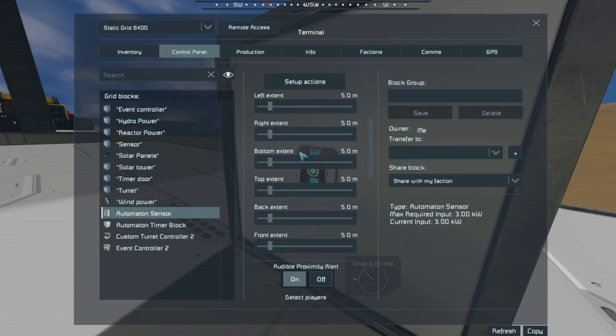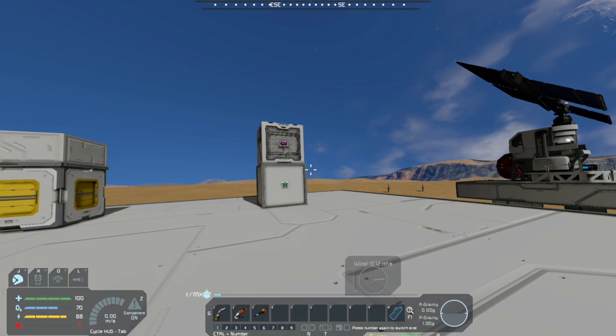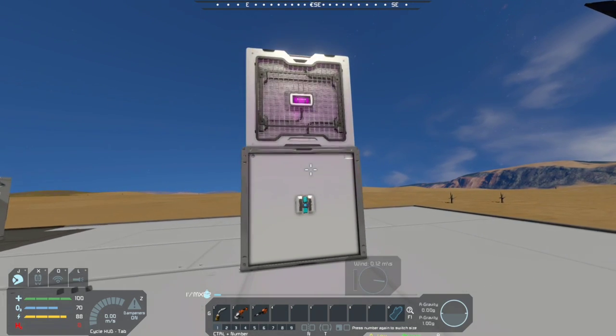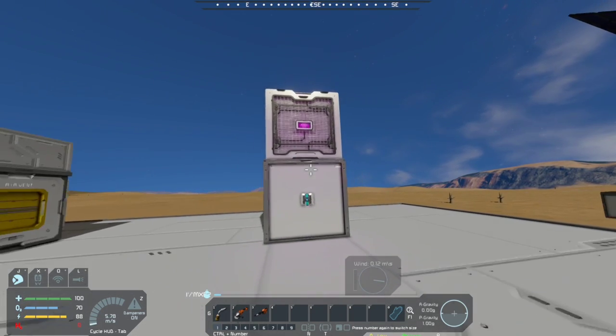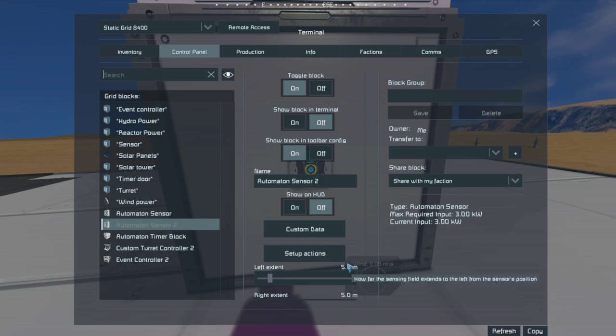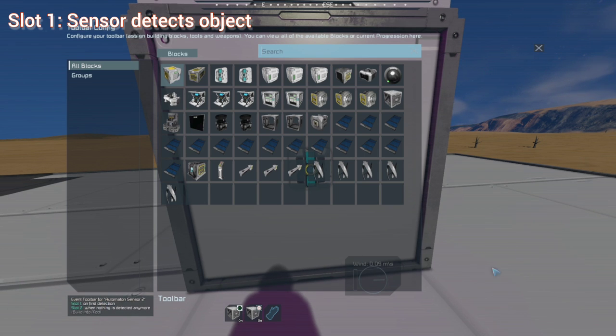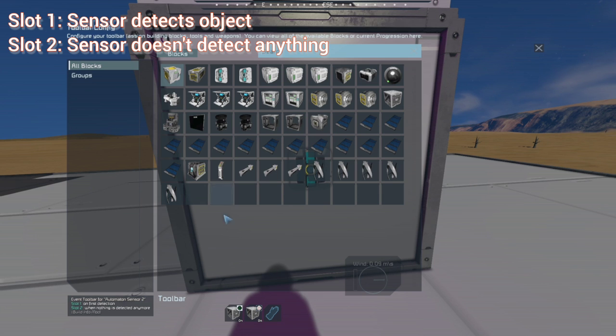You can adjust the sensor range in the control panel with the sliders — left, right, bottom, top, back, and front — all six sides. It builds off that cube shape, and you can make it bigger or smaller to fit whatever action you need. In the set of actions, we only have two slots, and these do not trigger at the same time. Slot one triggers on first detection — when something crosses into the field of range — and slot two triggers when it no longer detects anything in that range.